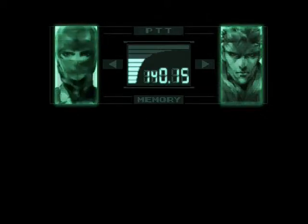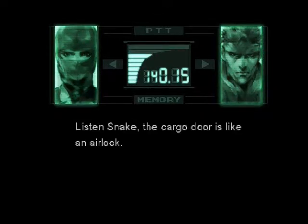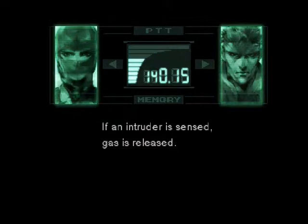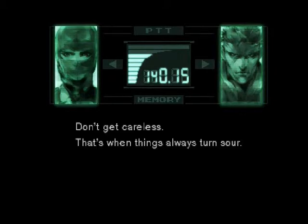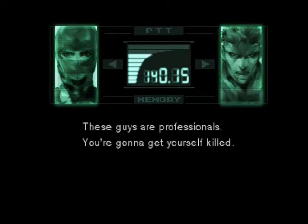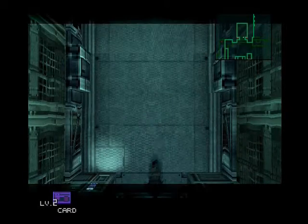The cargo door is like an airlock — it's equipped with infrared sensors. Be careful. If an intruder is sensed, gas is released. We'll meet at the nuclear warhead storage building. You said you'd stay put and be a good girl. I changed my mind. Don't get careless — that's when things always turn sour. I've got bad news: I'm playing this game, I've gotta get my hands dirty. So yeah, don't worry about her — she'll be fine. While the door is opening, there are a couple of things to get on the upper level of this floor.